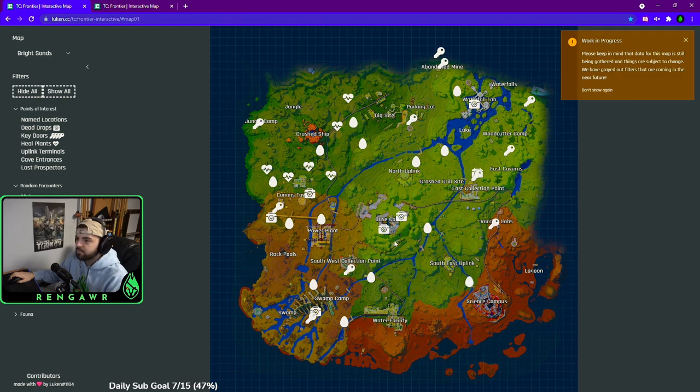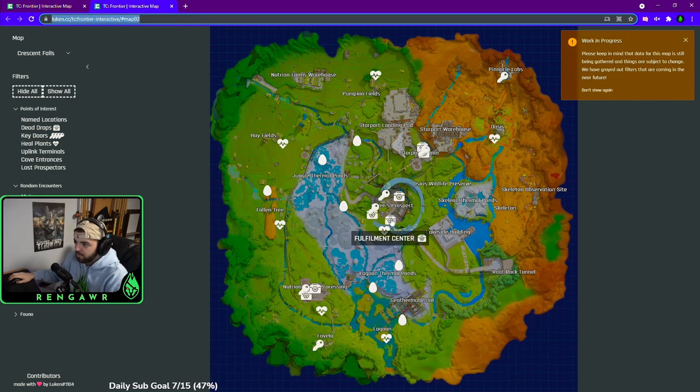However, the biggest problem with interactive maps is that you can't actually see what the dead drops look like in-game. So that's what this video is really going to help you with. Shout out to Luke, the person that makes the interactive maps, because I would not have found all these without him. Big shout out to this guy — I'm going to leave it in the description below. Definitely check out his guide, it is super helpful.